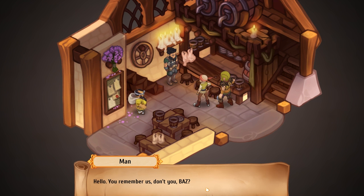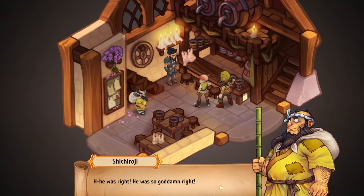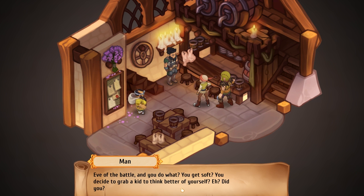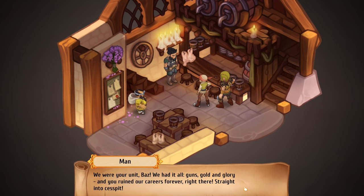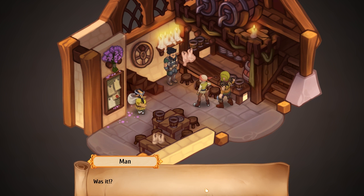Bandits. You remember us, don't you, Baz? Well, the Coins don't forget, especially the likes of you and your friend over there. He was right — he was so goddamn right. Shut it, drunkard. You decide to grab a kid and think better of yourself? And guess who shoulders the blame? That's right, us. But the good old captain never tolerated insubordination, did he? We were your unit, Baz. We had it all — guns, gold, glory — and you've ruined our careers forever. Right into the cesspit. What did you get in return? A brat, a worthless parasite of a dwarf, and an empty watering hole in the middle of nowhereville. Was it worth it, Baz? Was it?